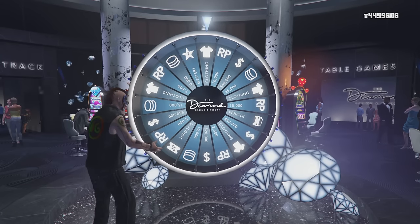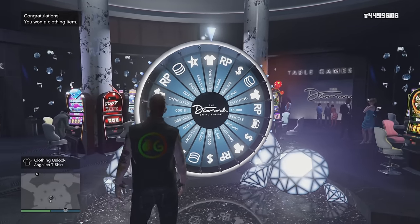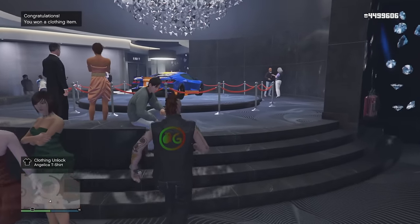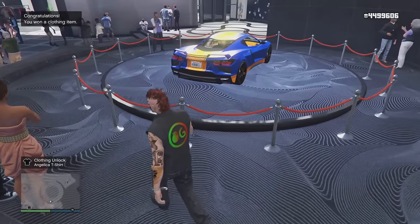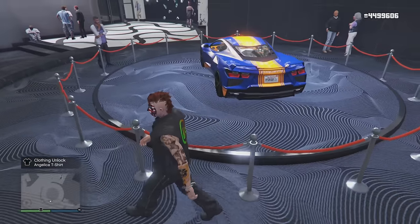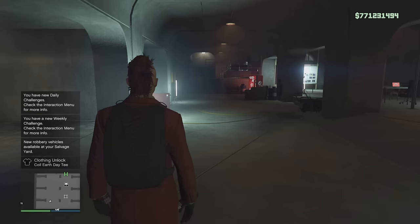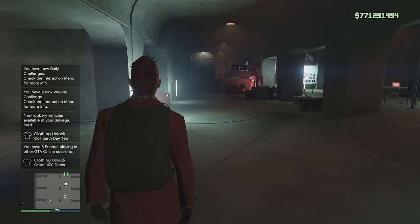The podium vehicle is going to be the Inverto Coquette D10 — it's a pretty cool car. Definitely want to try and win this from spinning the wheel in the casino if you can. Just for logging into GTA Online this week, we got some cool little bonuses.